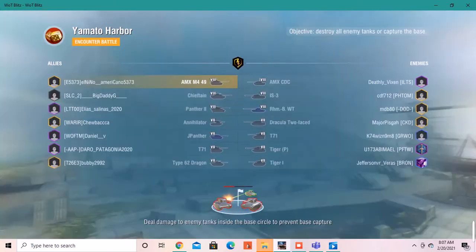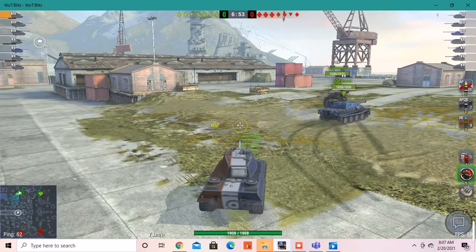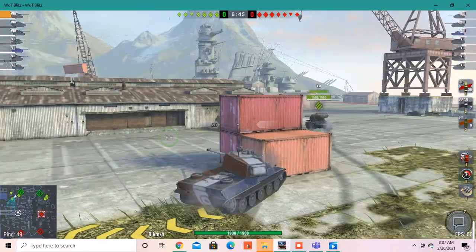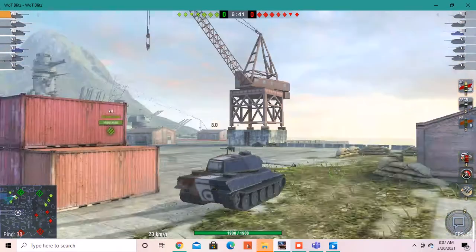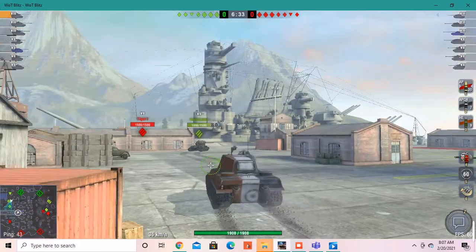Yamato Harbor — I often get Port Bay and Yamato Harbor mixed up, so it's kind of funny that we got both back to back, because they both have parked boats and they both have flying glitches for small tanks. Hopefully we spawn on the side closest to the Yamato because that would be nice. There is one side that's closer — where I'm aiming my gun is usually where the enemy team spawns, so it's a closer trip to the Yamato.